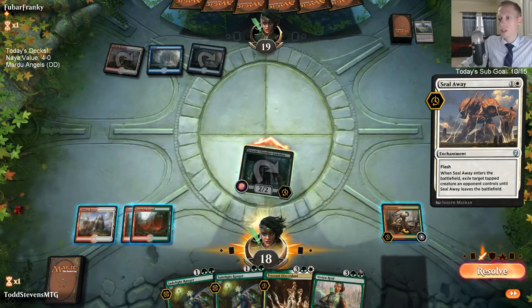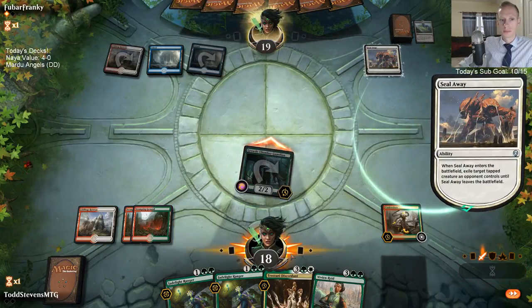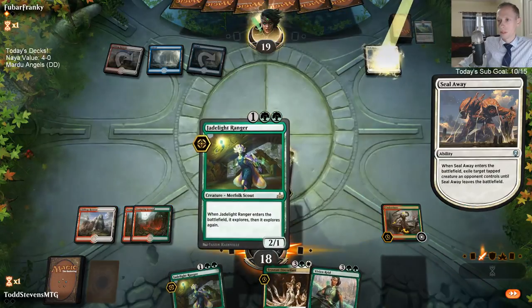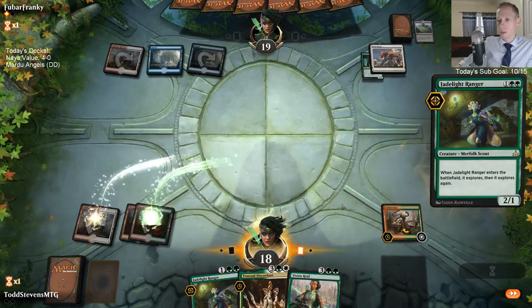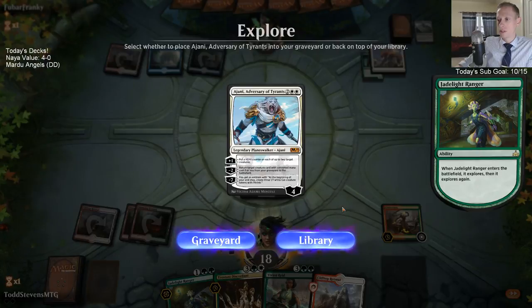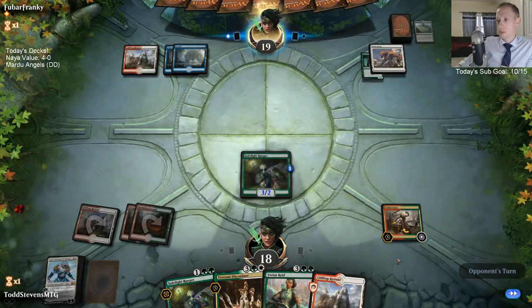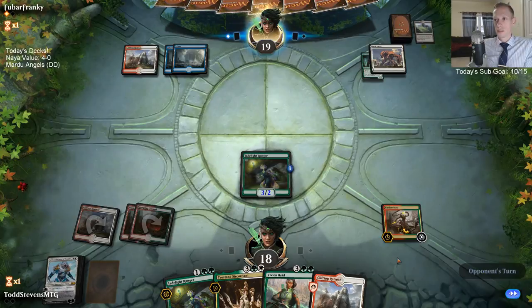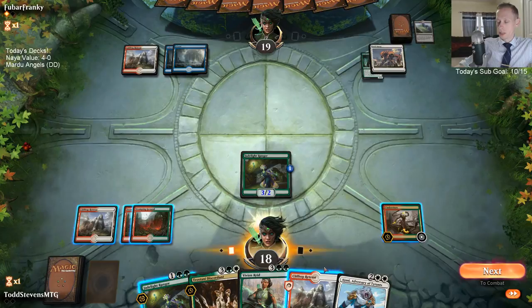Get another Growth Chamber Guardian, pay three, draw a card, draw another Growth Chamber Guardian — or just cast Jade Light Ranger. I'm just going to cast Jade Light Ranger. Rare lands is the worst part about MTG Arena — it's never been a problem except specifically with Magic Arena and wild cards. In paper magic, it's never been anything that's ever been a problem. But it is kind of a weird corner case scenario where having rare lands that you use your rare cards for is an annoying happenstance.